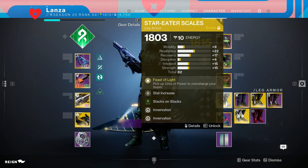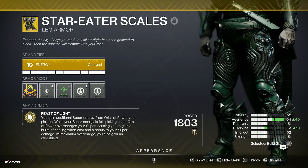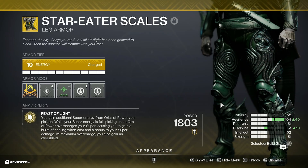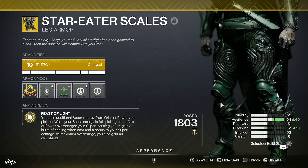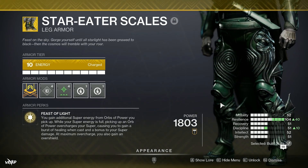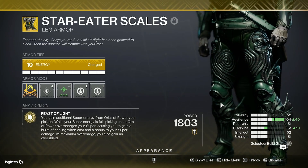For the boots, we are running Star Eater Scales — I would highly recommend these for PvE. You gain additional super energy from orbs of power you pick up. While your super energy is full, picking up an orb of power overcharges your super, causing you to gain a burst of healing when cast and a bonus to your super damage. At maximum overcharge — times four — you also gain an overshield. Since we're already picking up orbs with this build, you might as well take advantage of Feast of Light, especially with this super on Hunter, which deals an absolute boatload of damage. With Star Eaters on top, it does even more.